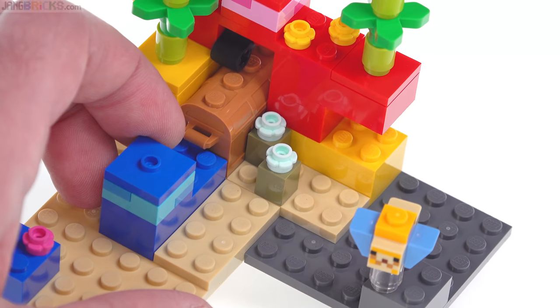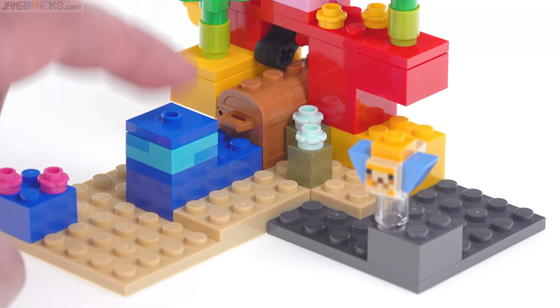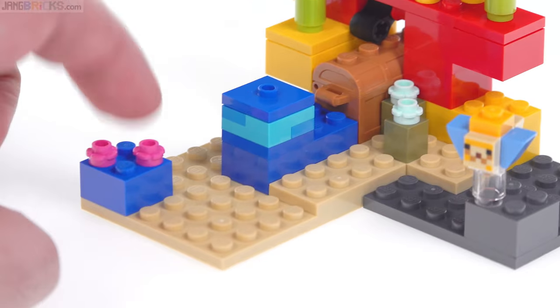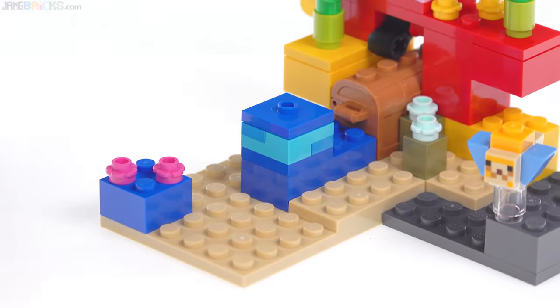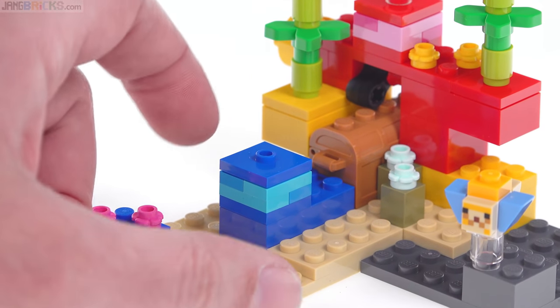They can spread, you know, the way that they grow and everything. So here's another bit of hard coral and more soft coral just on top. These are super simplified here, but they work.